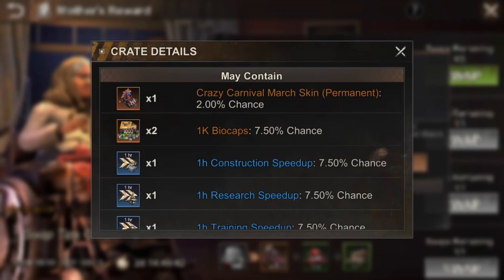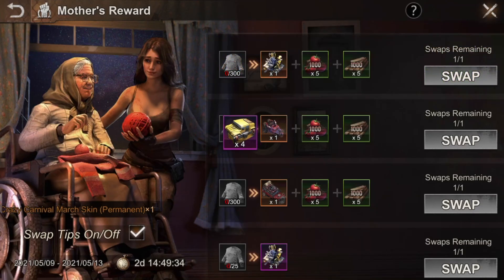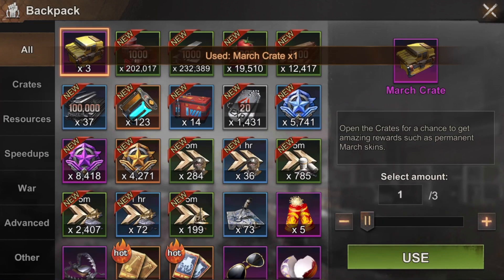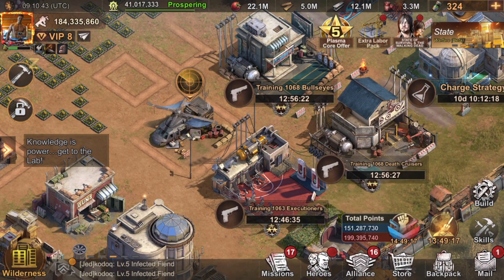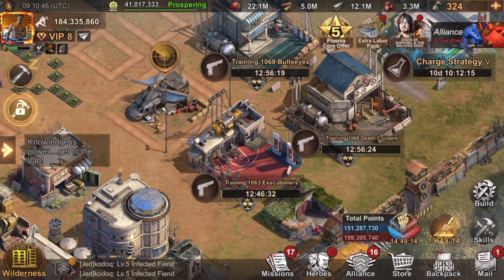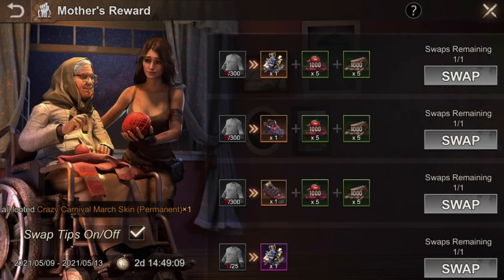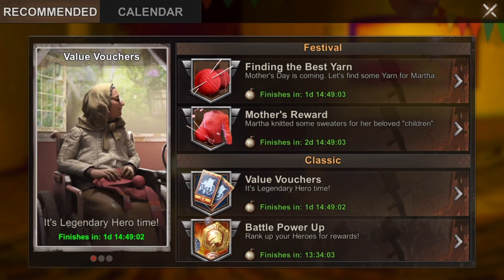Here you can get a permanent skin - it's only a 2% chance, but I'm a guy who wants to risk it all. Let's see if I get my permanent skin - boom, speedups, boom, speedups, boom, speedup, boom, not speedups - and that's how you lose 40 Sweaters of Love for just speedups. Before I was exchanging those for the seven-day march skin but you only get seven days and don't get the extra benefits of permanent.